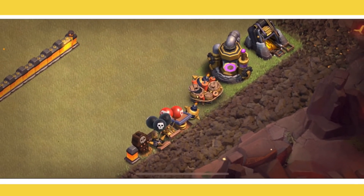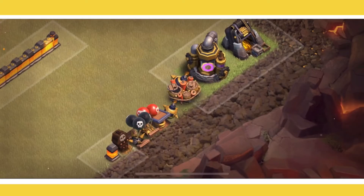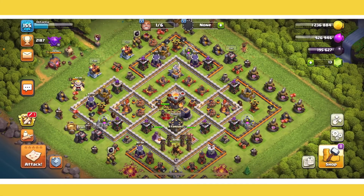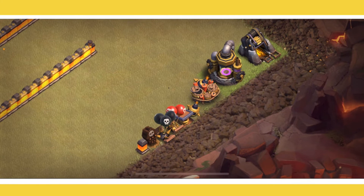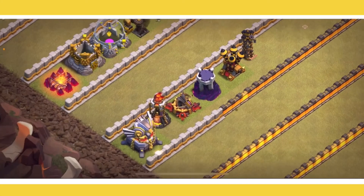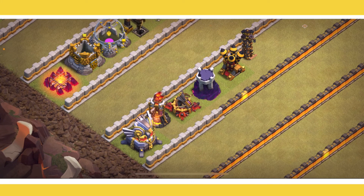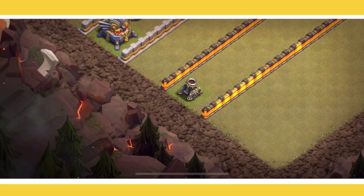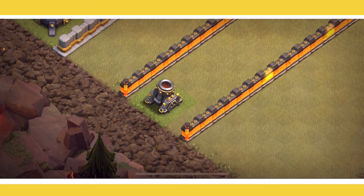You might be wondering about traps, collectors, and walls. Whenever you don't have enough loot to upgrade something, or you just have extra builders free, splurge that loot onto these cheap upgrades to take up the time and make you progress faster. For example, on my base right now I have five builders working and one builder free. For the next eight days and eighteen hours, all the loot I'm getting is going into walls. Same goes for collectors and traps — spend two, three, or four million elixir on these since they're cheap and still take a decent amount of time.